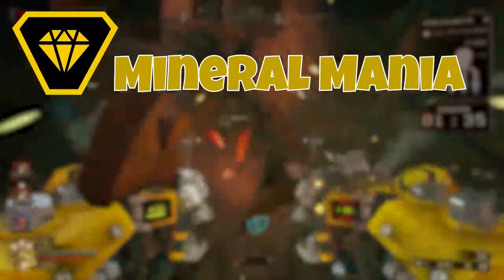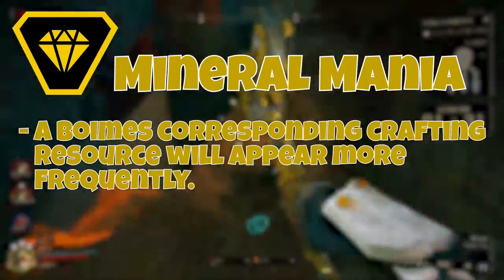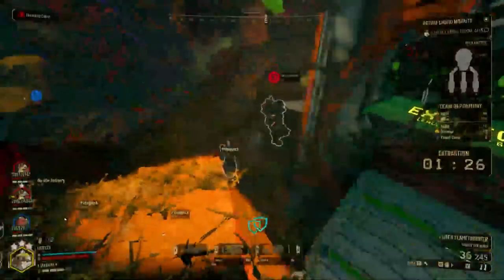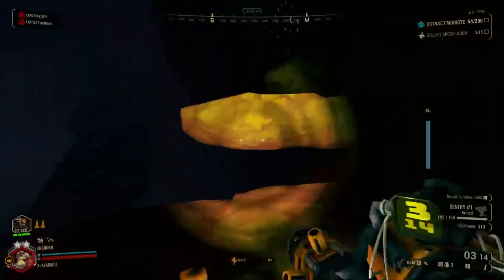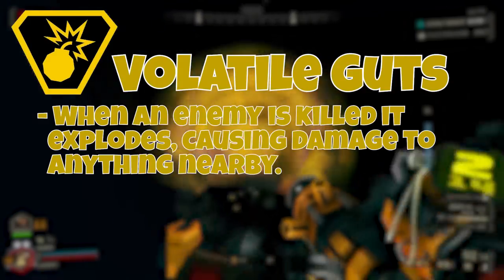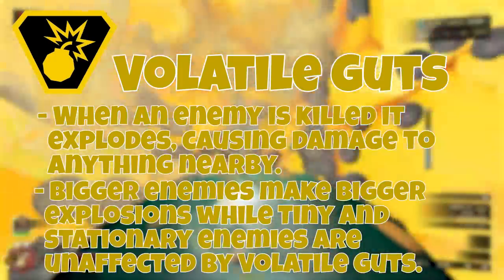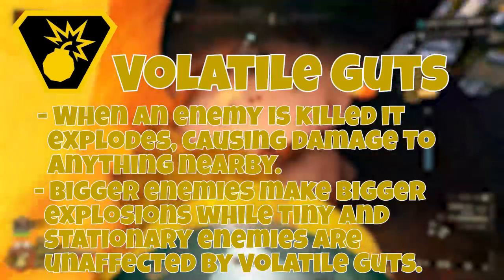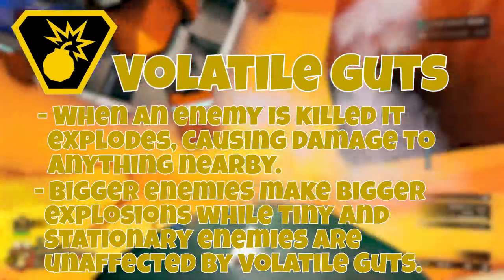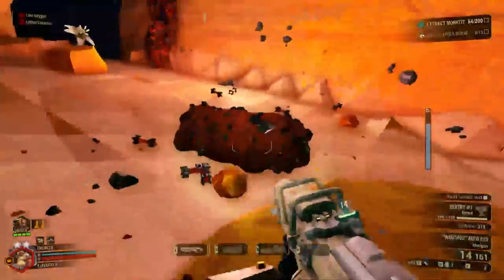Mineral Mania makes a biome's corresponding resources show up more frequently. So if you are on the Salt Pits for example, you will see a lot more Bismor and Enerpearls in the terrain. Lastly we have Volatile Guts, which makes it so that when an enemy is killed, it instantly explodes causing damage to anything nearby. Bigger enemies produce bigger, more damaging explosions. Tiny enemies like Swarmers and Naedocyte Shockers, as well as stationary threats like Spitball Infectors, are unaffected and will not explode when killed. Explosions can cause chain reactions, which can be very fun to watch.